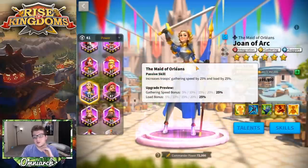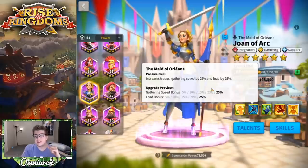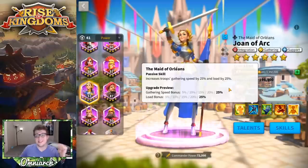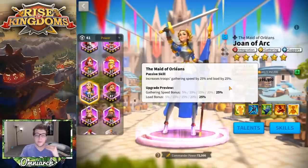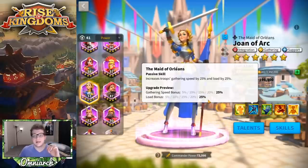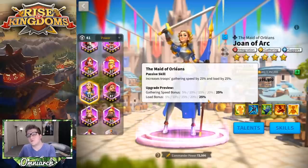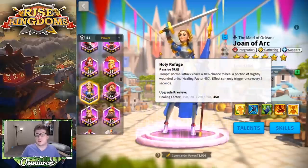Her second skill is Maid of Orleans: increases troops' gathering speed by 25% and load by 25%, which is really good. This is the highest universal gathering speed bonus in the game, and she's an epic commander so everybody will have access to her. If you're going to use her as a secondary you might as well build her as a gatherer to capitalize on the fact that she gathers really fast and can bring a ton of resources home — including from alliance nodes built by your alliance.